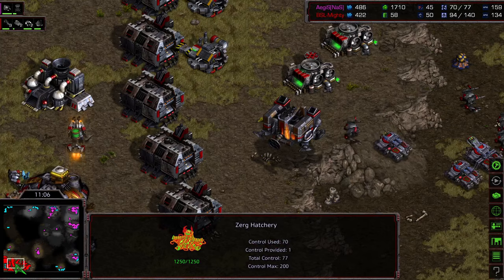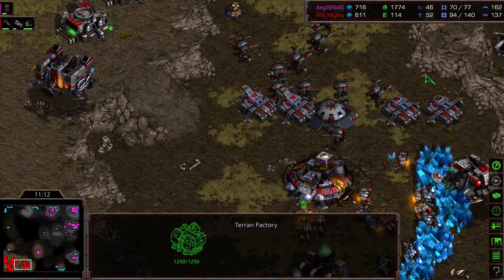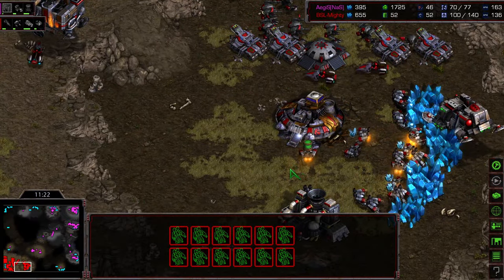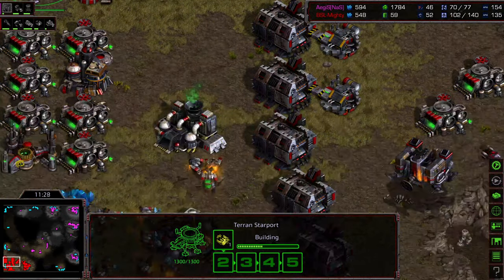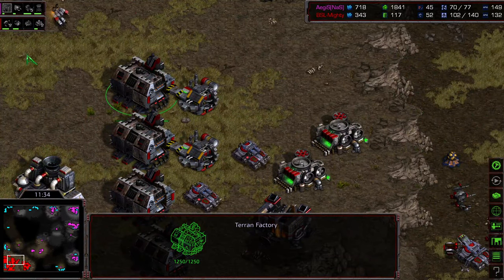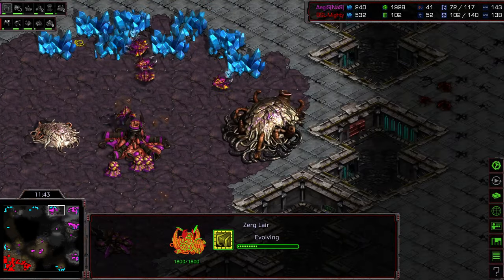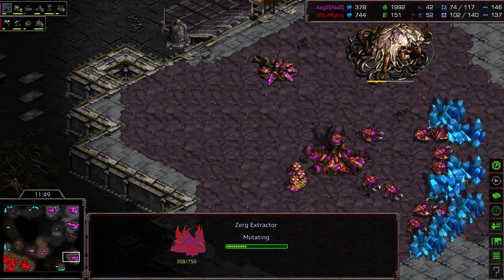SCV somehow got out here looking for scouting information, and the supply count is filling in rapidly for Aegis. He has opportunity to drone up, which is what he's doing. The 12 o'clock base gets spotted. Mighty does not know about that bottom right-hand corner. Mighty needs to take out something — oversaturated at his main. He's got 52 SCVs for two expansions — a little bit much. Dropship being produced, maybe a Vulture drop. Overlord speed being upgraded to deal with any mines. Double Evolution Chambers being dropped. Third and fourth gas being grabbed.